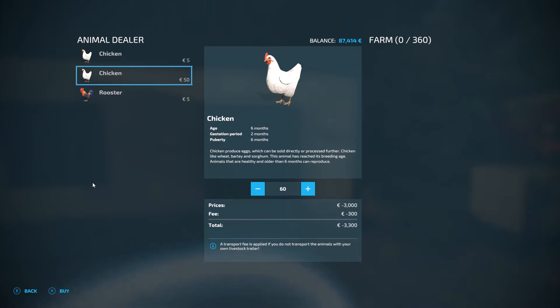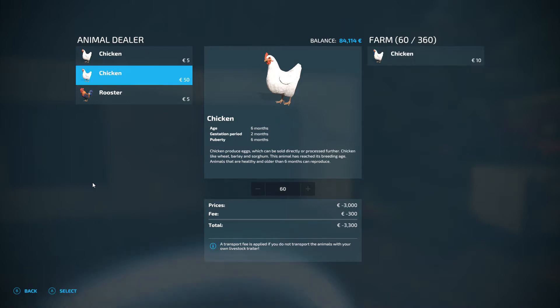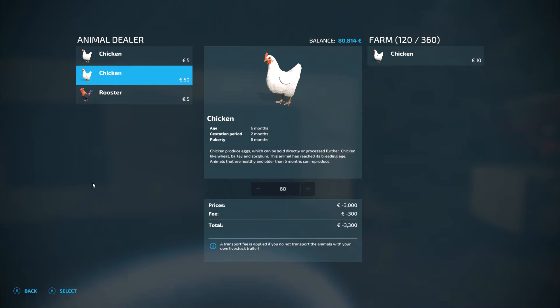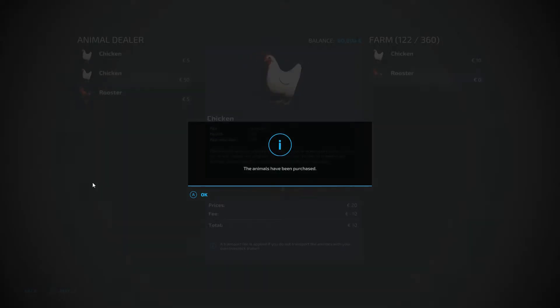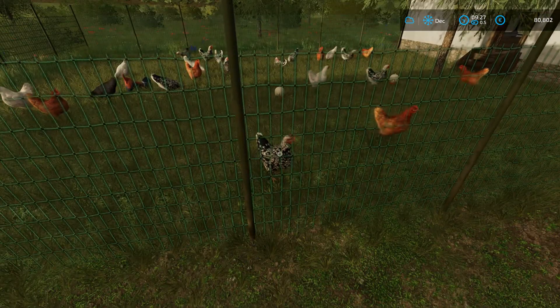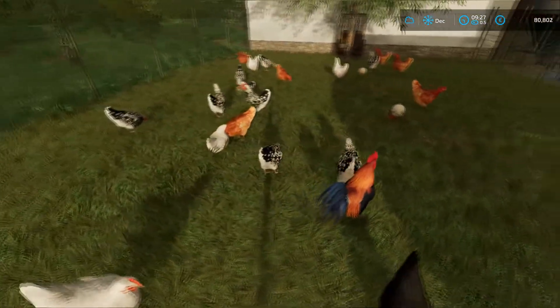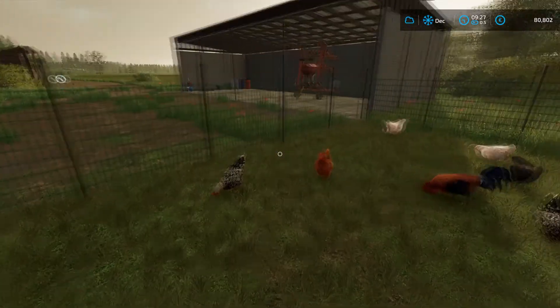So we're going to get two lots, and also going to buy two roosters. I've no idea what value roosters play in Farming Simulator 22. I know in seasons on FS19 you had to have a certain amount of roosters per chickens in order for breeding to be a thing. We got a whole mess of interesting coloured chickens in there, considering I just bought white ones — not going to complain. And there's our two roosters — well, one rooster; the other one is hiding somewhere, probably indoors.